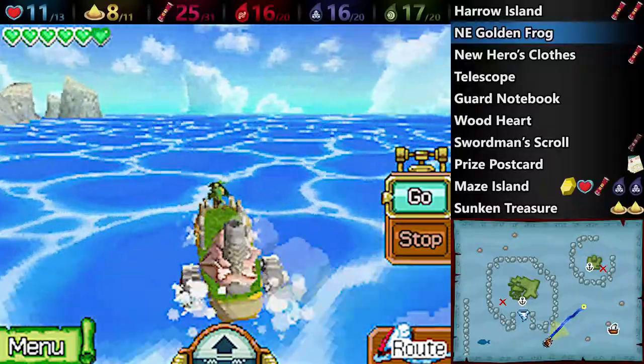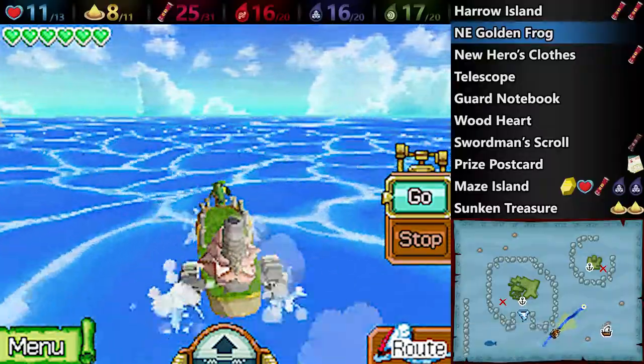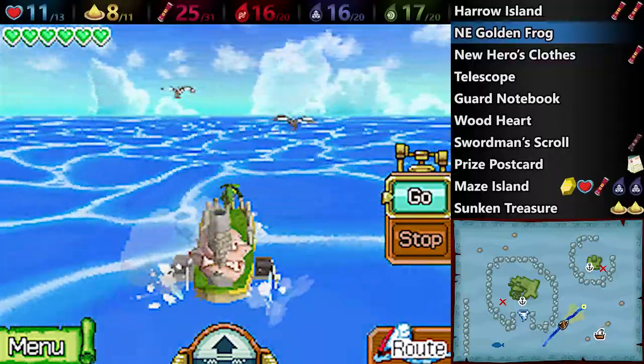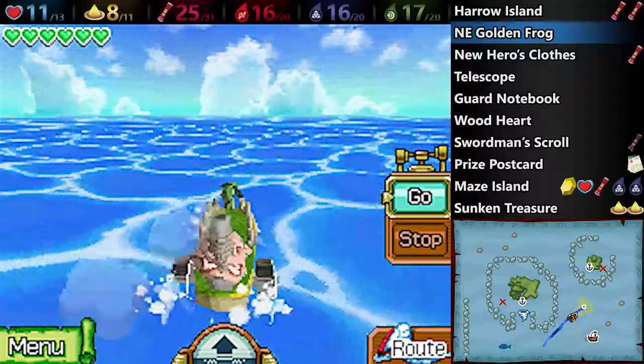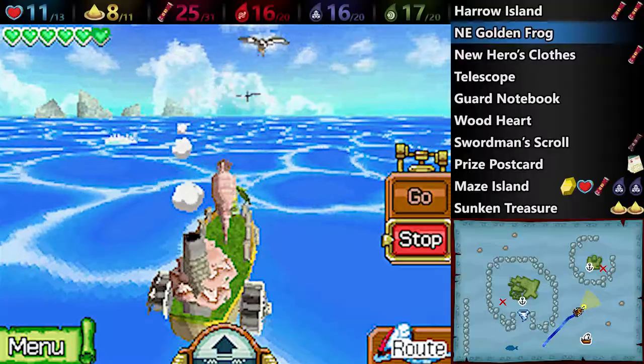The Golden Frog for this quadrant is actually off to the right — kind of in between the two islands and a little bit to the south. If the islands themselves were points on a triangle, for example, the last point would be the Golden Frog. We also have another enemy here which you may have seen in the Southeast Quadrant a little bit, called Gyorgs.